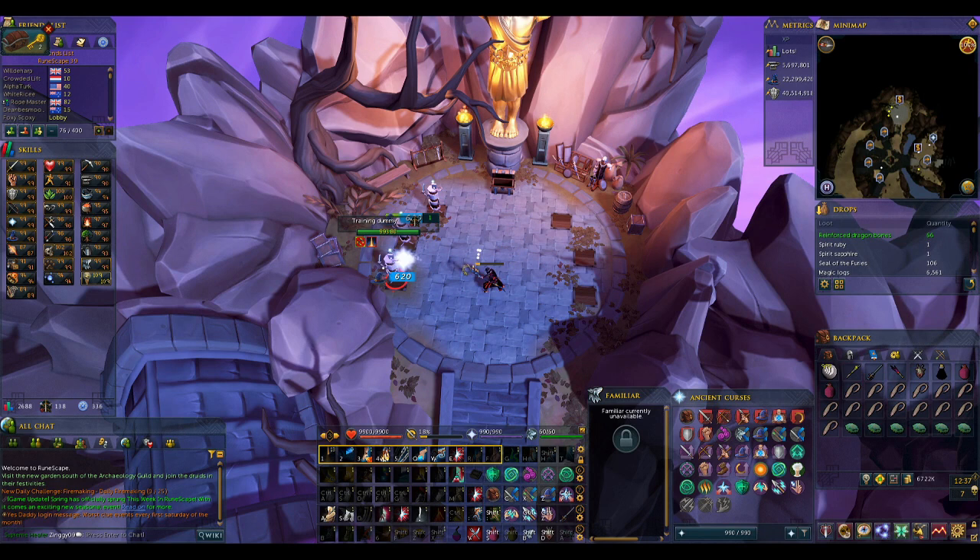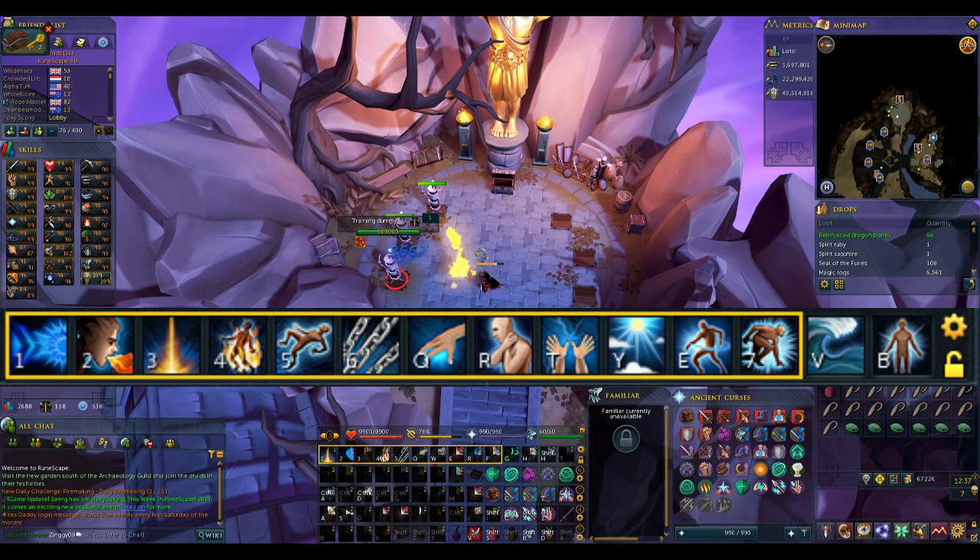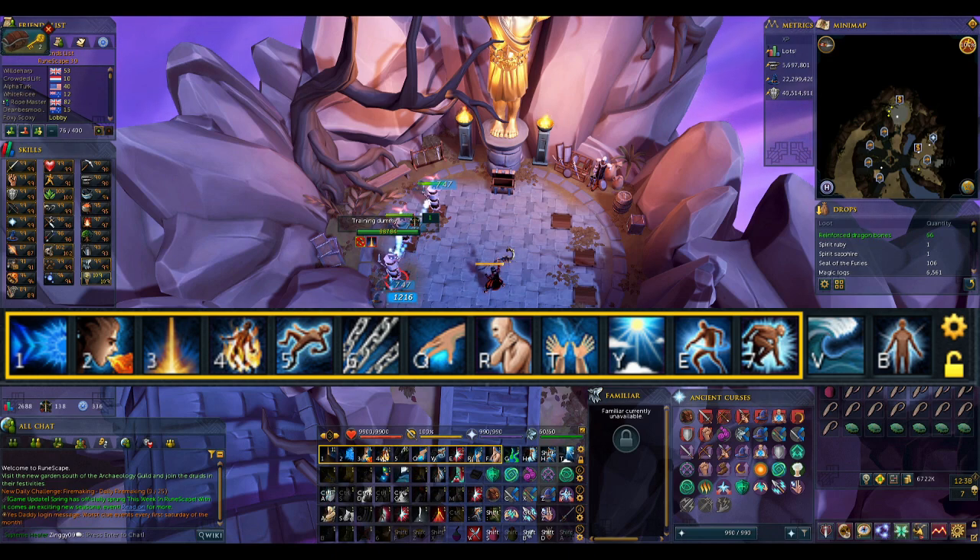Now let's move along to your Revolution Bar. On screen is a bar recommended by the PVM Encyclopedia. It does have some expensive or hard unlocks like Corruption Blast or Sunshine, which normally I would say you don't need. But at this level of PVM, if you want to continue improving, these abilities are invaluable. If you don't have them unlocked yet, strongly consider doing so. You will not regret it.